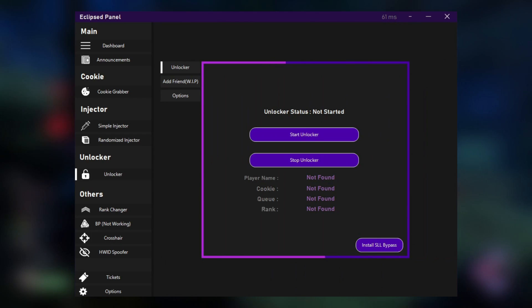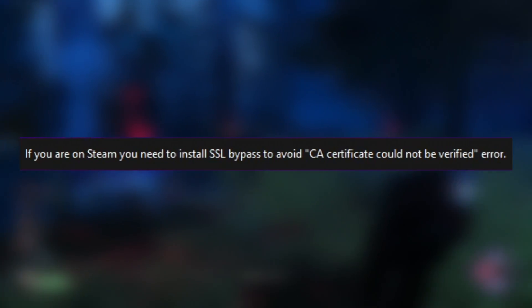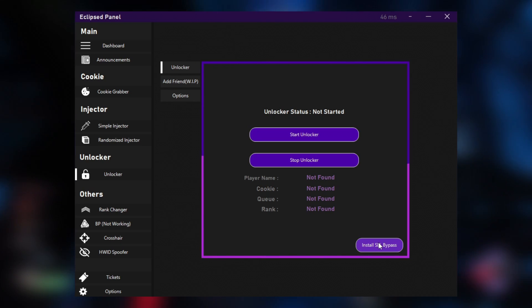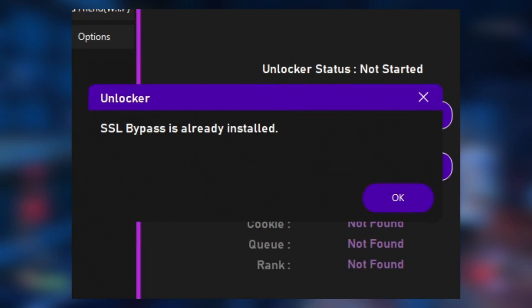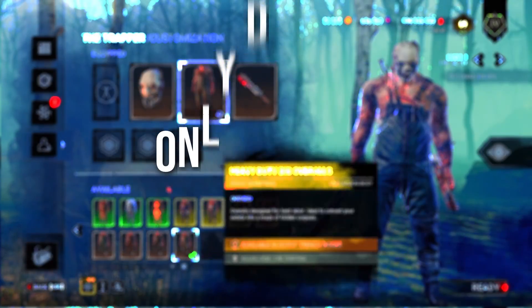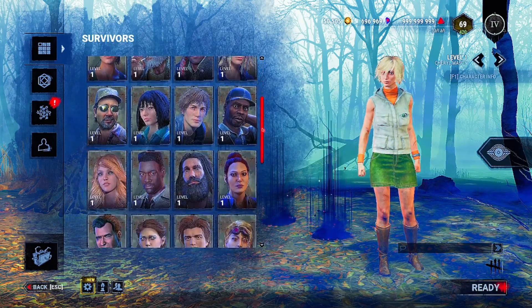On the unlocker we have something new. In the top right corner you can see 'Install SSL Bypass.' If you want to use the unlocker or the cookie grabber and you don't have the SSL bypass on Steam — this is required only on Steam — you will get an error and won't be able to proceed. So if you are on Steam just give it a click and it's installed successfully. Going forward to options, here we have 'Unlocking Only DLCs.'